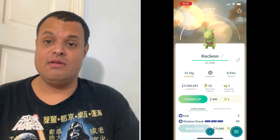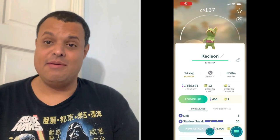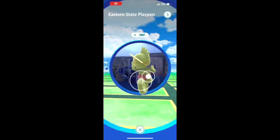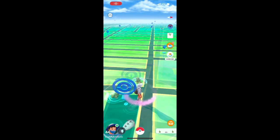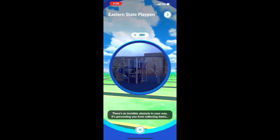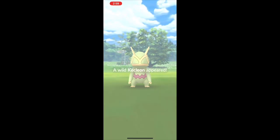I'm going to show you how to find and catch Kecleon in Pokemon Go with this tutorial. As you see here, Kecleon is on this Pokestop. What you do is tap it 4 times and then it comes off. When you try to spin it, it actually blocks it. I had to restart the app a couple of times in order for Kecleon to spawn on the map, as you see here.